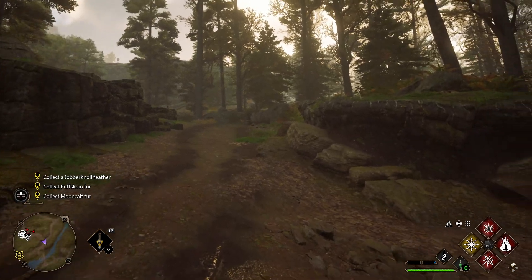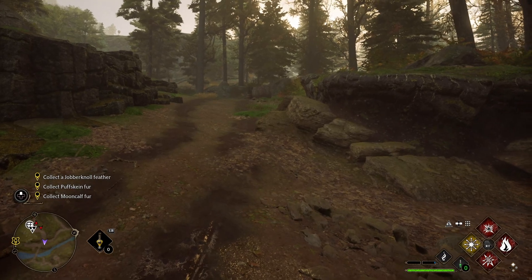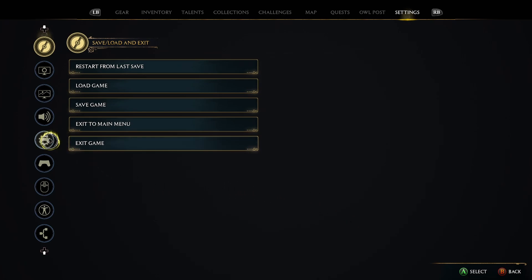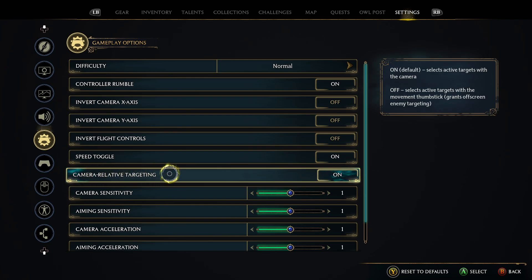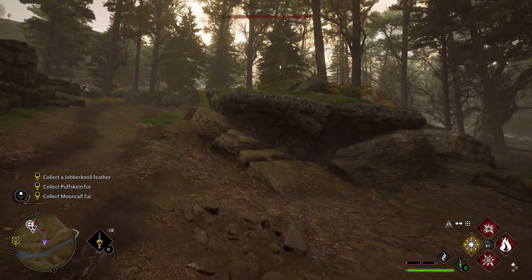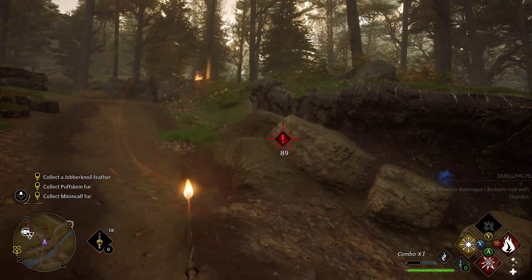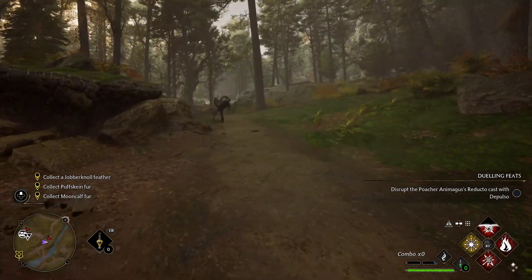Now I'm going to have a go with some of these guys. First thing: when you set this profile up, go into the settings and press Select. I think it's in this menu here - there we go - camera relative targeting must be on. So basically, it'll select active targets with the camera. This is going to be my first test of this. When they've got the white lines highlighted like so, that's your target.